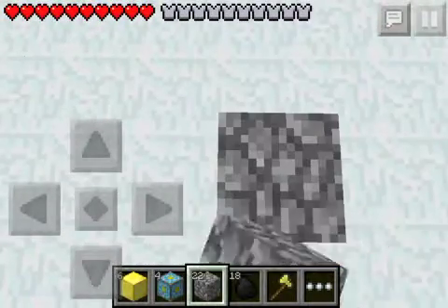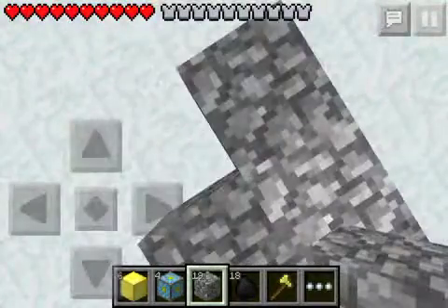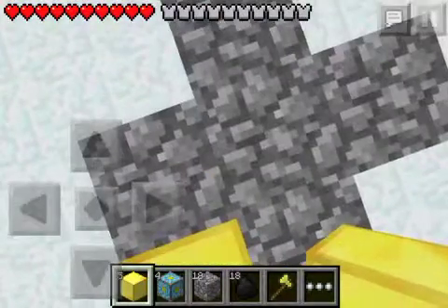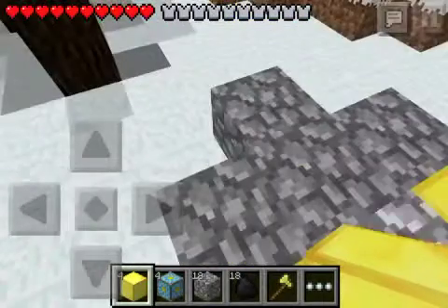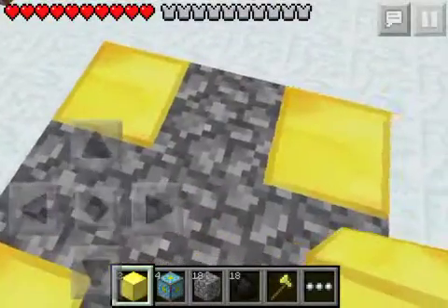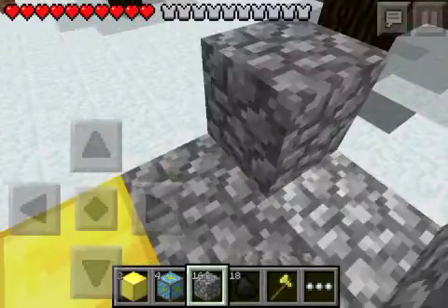First, you've got to make a little plus sign out of cobblestone, and in the corners place blocks of gold to fill it in to make it look like a square. Then after this, you put cobblestone on the gold blocks.